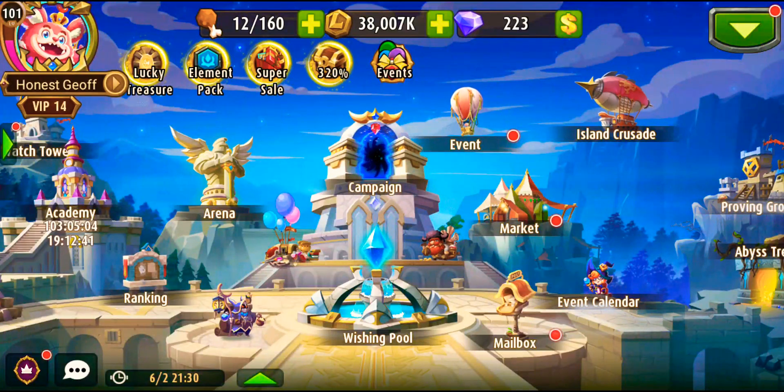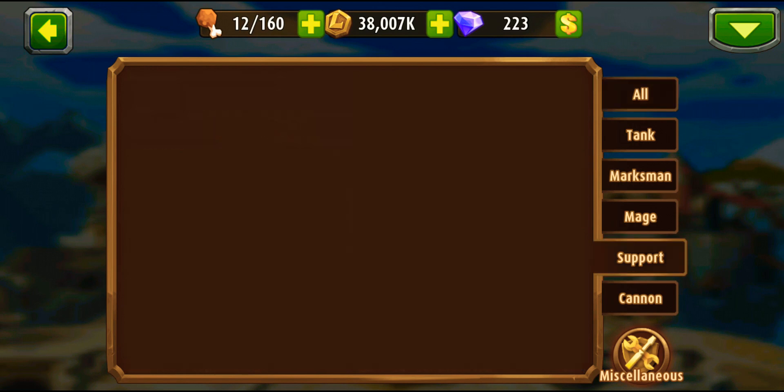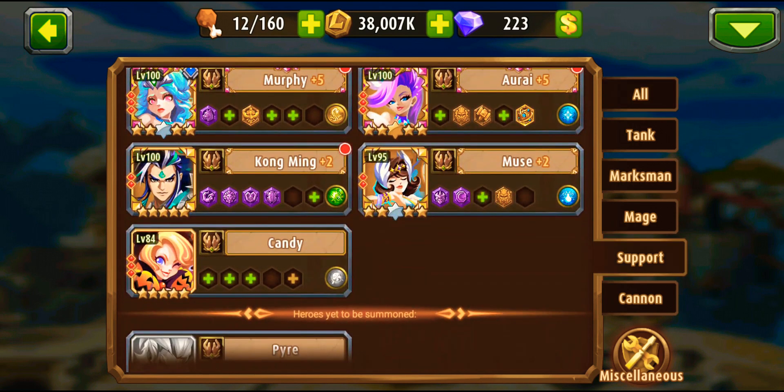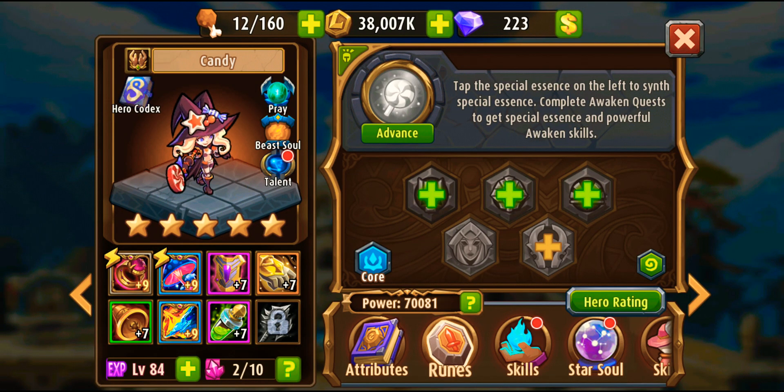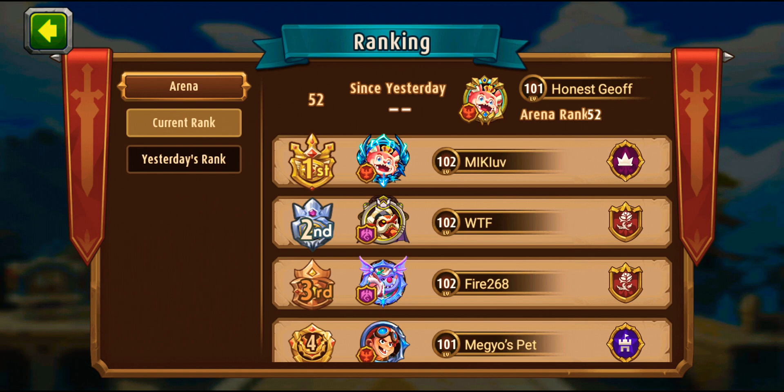In today's video I'm going to talk about a very important topic related to Candy, the supportive magical hero. She recently got a huge buff and became powerful in a scary way. At least 90 percent of the top 50 players are using her in their defense and attack. If you don't have this hero, you'll feel forced to upgrade and use her because you're worried someone can crack your team using Candy.